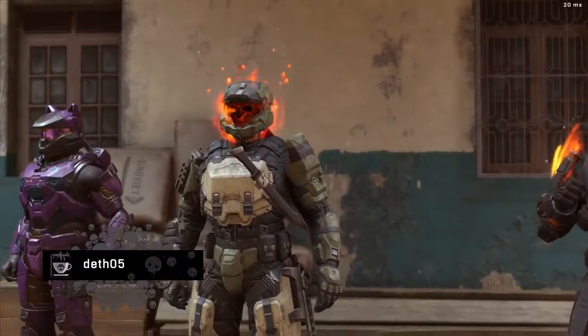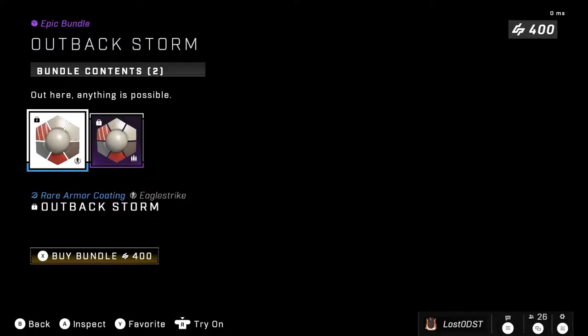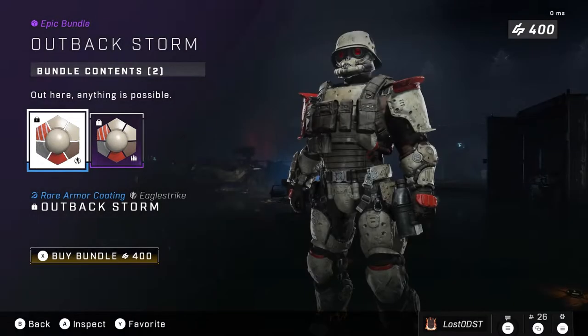Welcome back to another weekly shop and ultimate reward update. Let's go ahead and check out the first bundle, which is called Outback Storm. It gives you a couple of red spots.